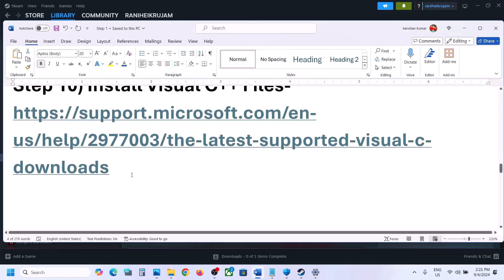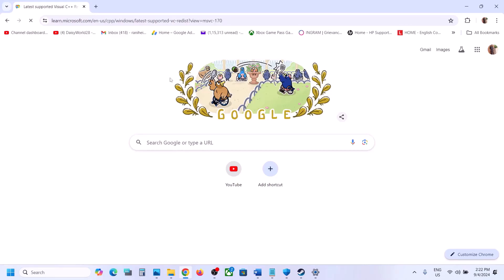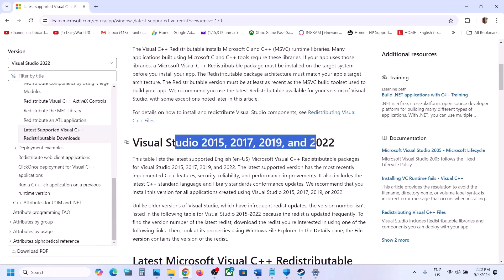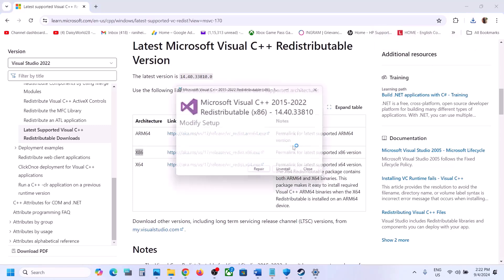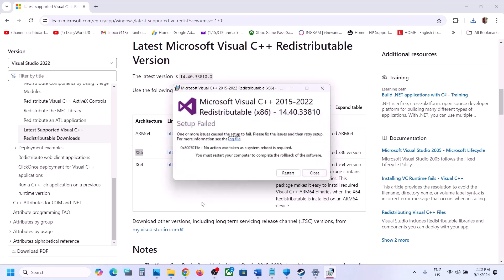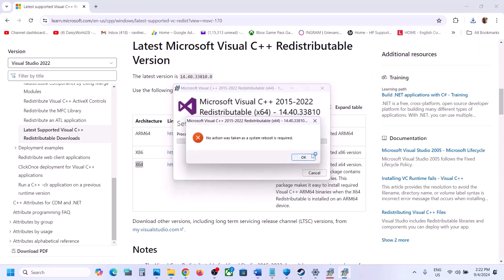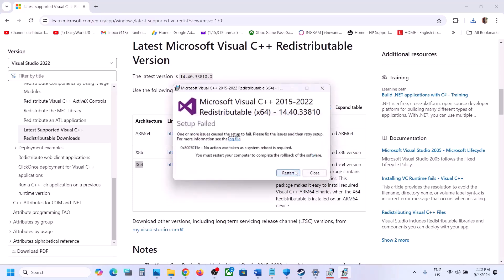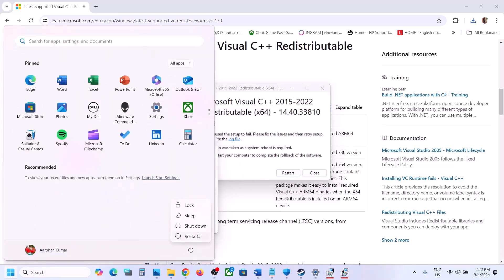The next step is to install the Visual C++ redistributable files. Copy the link from the video description and open it in a browser — it will take you to the Microsoft website. Download both the x86 and x64 versions of Visual Studio 2015, 2017, 2019, and 2022 redistributables. Run each exe file and click Repair if you see that option, or Install if shown. Once both files are installed, restart your computer and then launch the game.